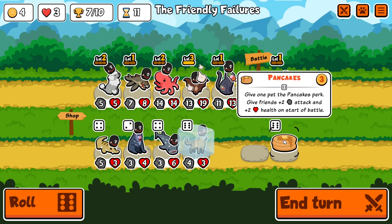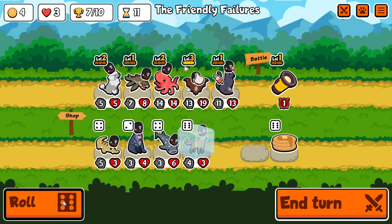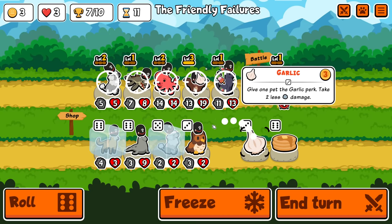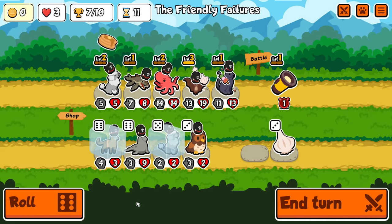Here's a new food, by the way — give pets pancake perk, and that gives them plus 2 plus 2 on start of battle. I guess that'd be really good on Panther, but I also really like having Skewer on it. Just pancakes on you then — that makes sense to me.